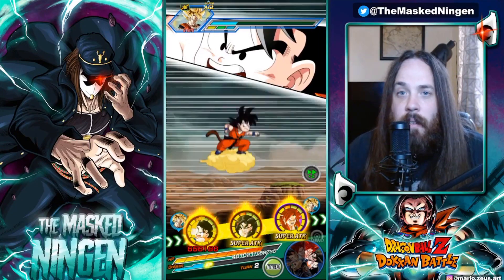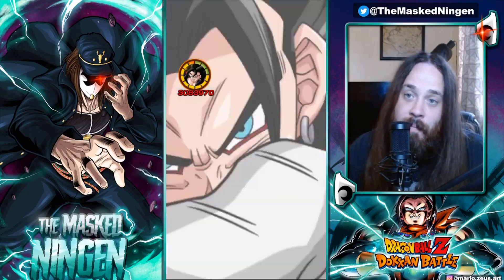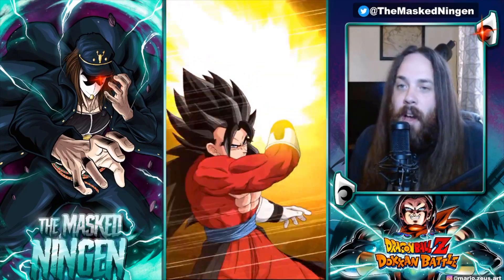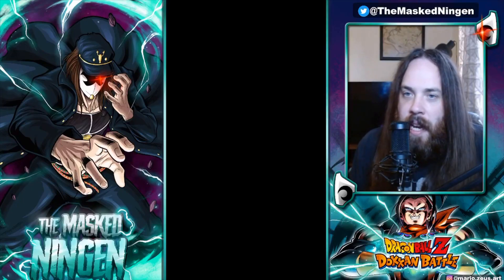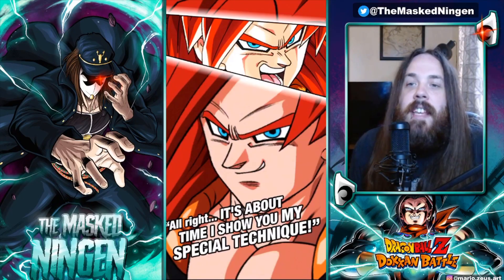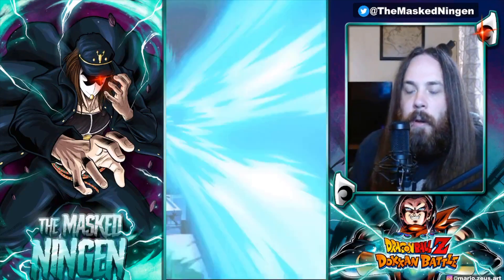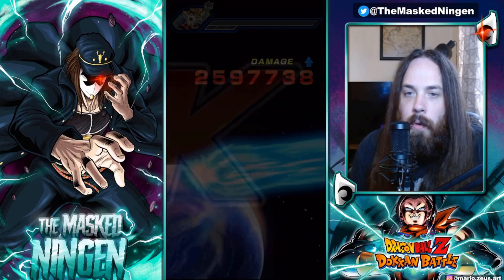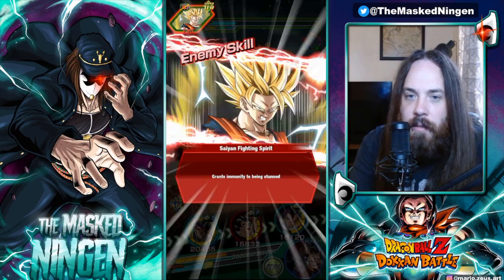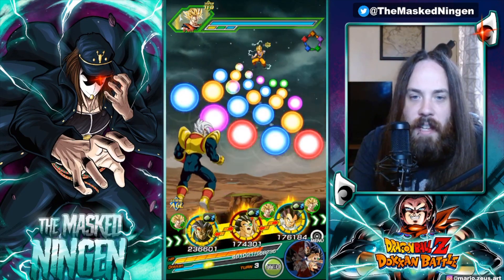He hits out 2.8 million attack stat on that first attack, so that's not too bad. As I said in the stream earlier when we did the EZA — shout out to anybody who was there — one of the things we were saying is these are the kind of units that need to get EZAs. EZAs are supposed to be for taking old units that you never use anymore because they're just not really good enough for harder events, and giving them a new place to be used effectively.